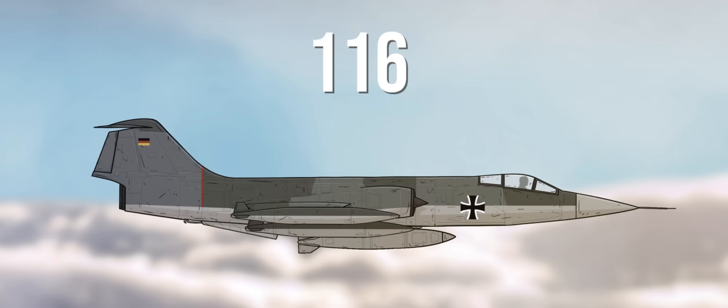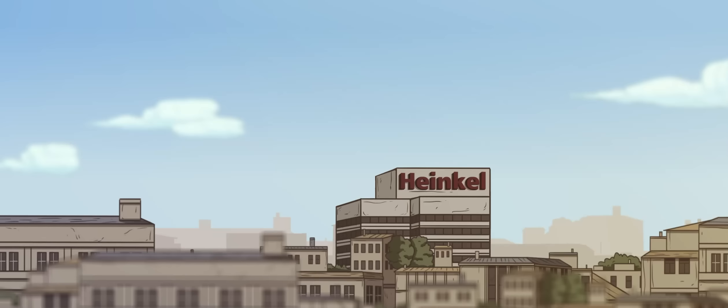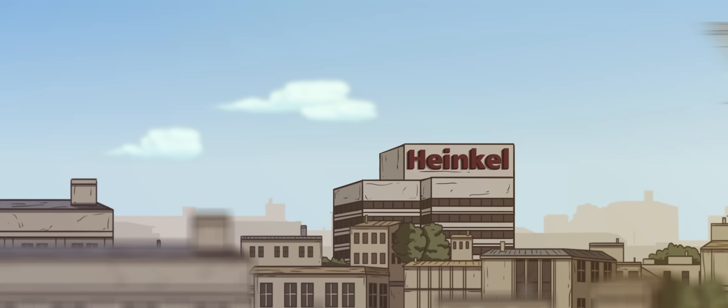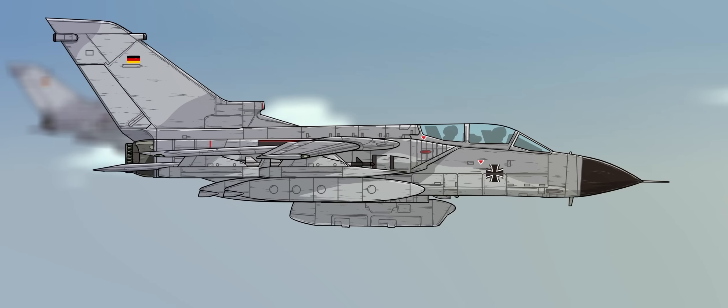By the late 1960s, companies like Heinkel and Messerschmitt had rebuilt enough to start regular collaboration with other NATO engineering firms. In 1969, the United Kingdom, Germany, Italy, and the Netherlands created an international company with the sole duty of producing new multi-role jet aircraft utilizing variable geometry wings. The result was the Panavia Tornado, introduced in 1979 and still in active service today. Tornadoes conducted the first German offensive air operation since the Second World War, being part of the NATO intervention in the Kosovo War in 1999.